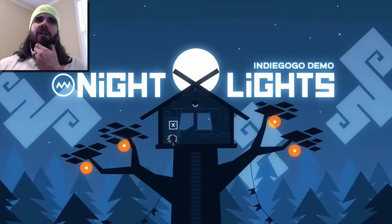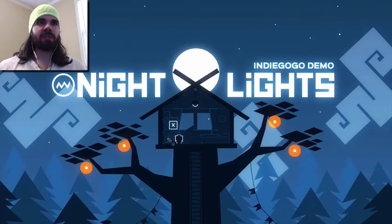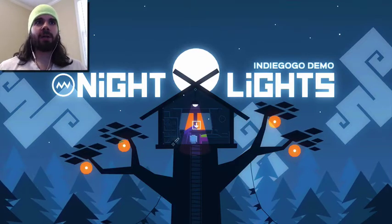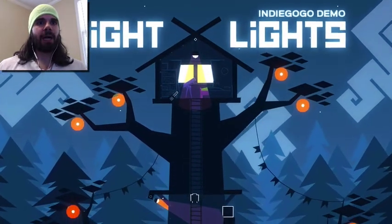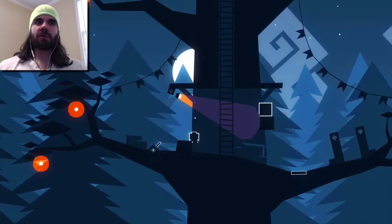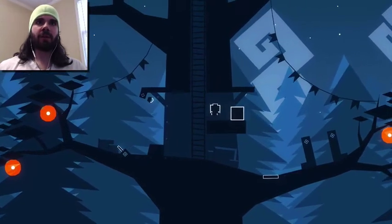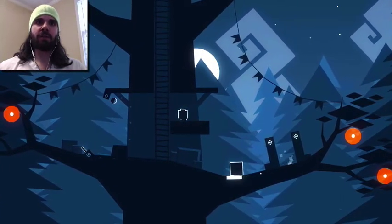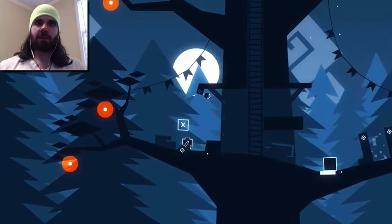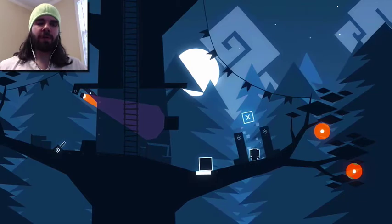The game is based on using lights and shadows to get around and progress throughout the game. Right here there's a ladder we're supposed to go down but there's a floor in the way, so you use this switch to turn it on and now you can actually go down the ladder. That's a pretty cool mechanic. We'll push this little block off onto that little pedestal and turn this back on.